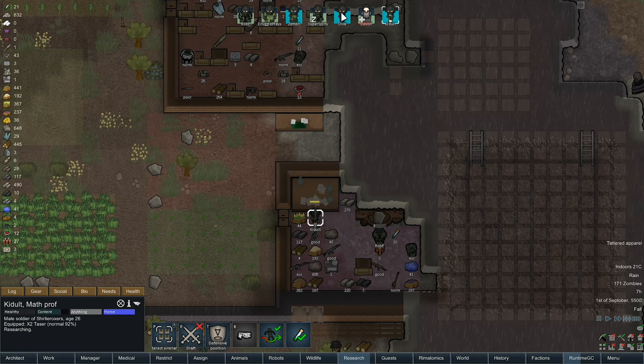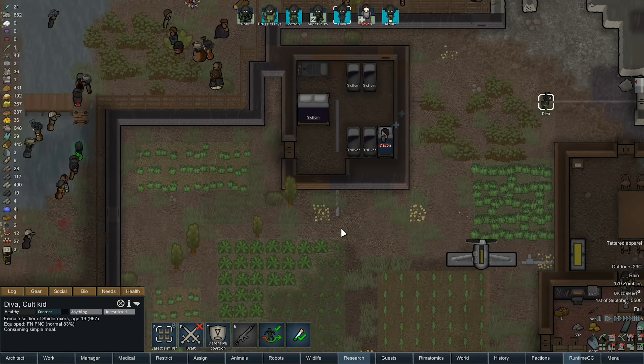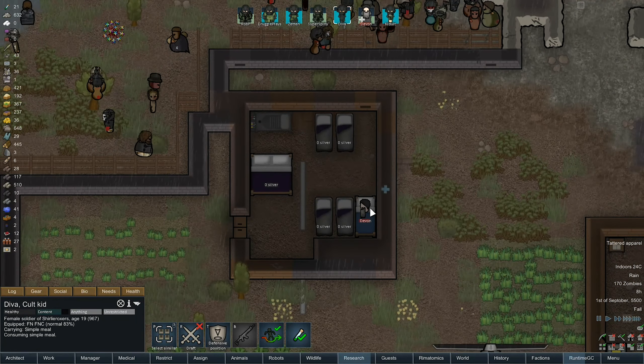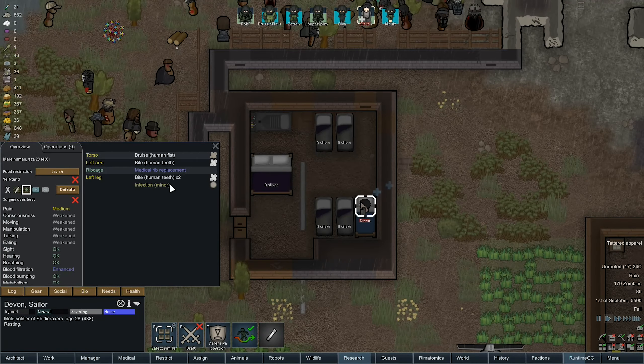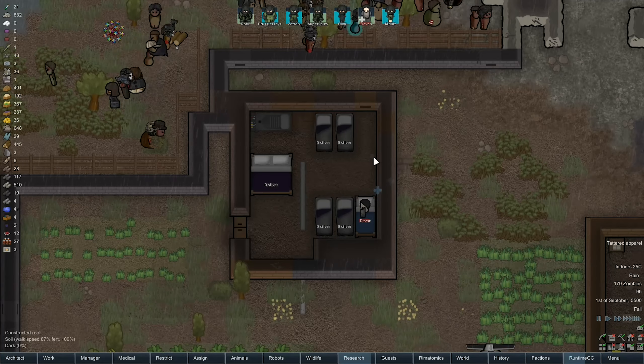Researching. There we go — just wanted that room a little bit of a better shape. Now how's your health getting on? You've got a minor infection, 28% immunity — hopefully we'll be okay.